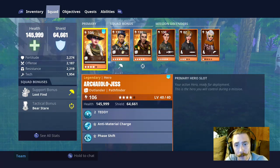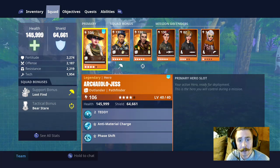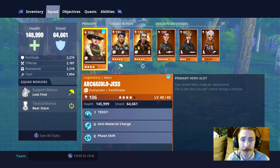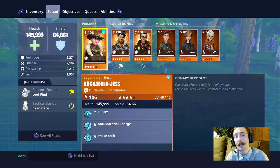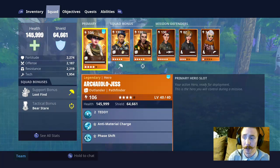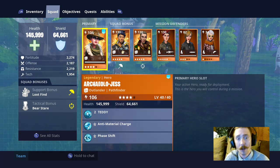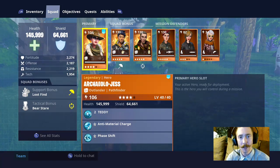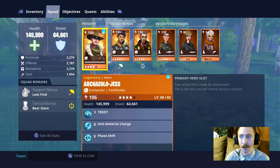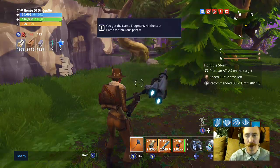Today we're going to talk about farming materials — a lot of people have asked how I get so much of it. In our hero squad we have Archaealo Jess, which is just a reskin of Pathfinder Jess. She has the 'In the Zone' perk, which every so many hits with the pickaxe gives you increased damage. When you come across llamas you pick them up, and with 'In the Zone' you can break the llama by yourself without any help from your team.